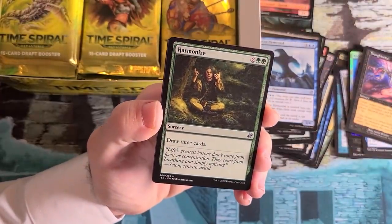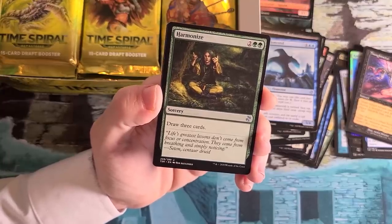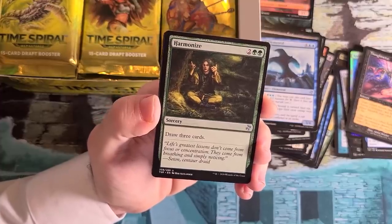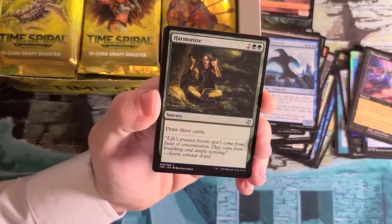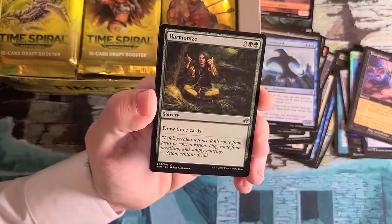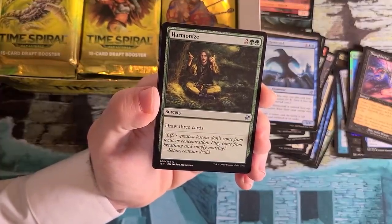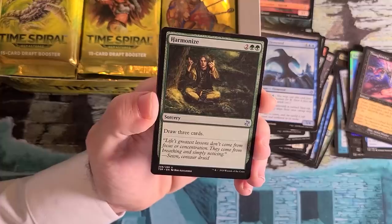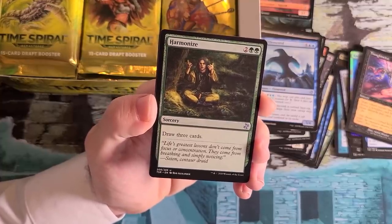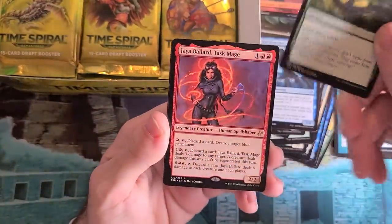Harmonize — this is a green color-shifted Concentrate, a Planar Chaos break. Really, some of the first green just-draw spells — now we're trying to not do this anymore, only letting green draw cards if it has creatures in play. But Harmonize is straight-up color-shifted Concentrate, which was two blue-blue draw three cards. This was a strong Standard card back in the day and still sees a lot of Commander play now.